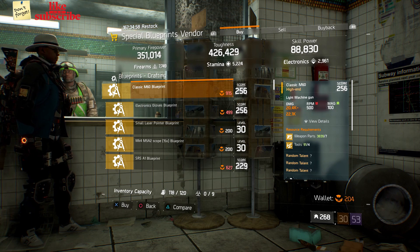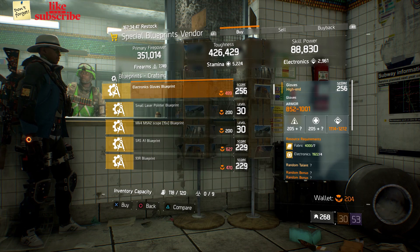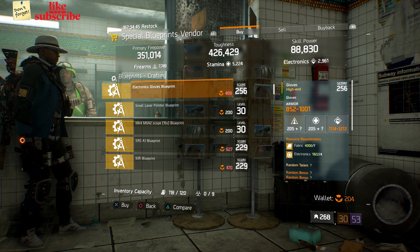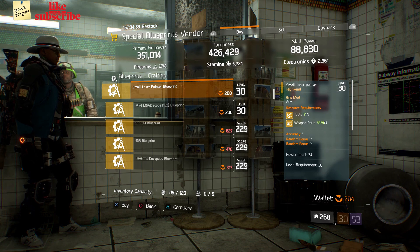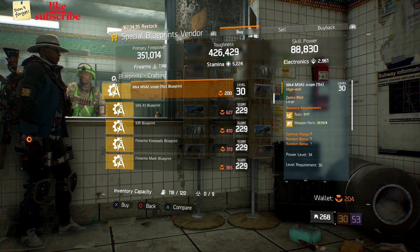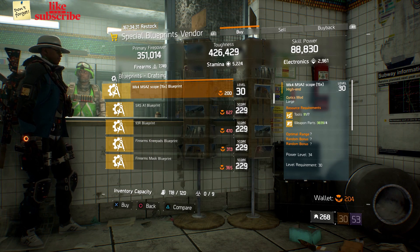Still at Base Operations, head over to the special blueprints vendor. Here we got a Classic M60 blueprint with a gear score of 256. We also got an Electronic Glove blueprint with a gear score of 256. We also got a Small Laser Pointer blueprint with a power level 34, and we also got an MK4 M5A2 Scope x15 blueprint with a power level 34.